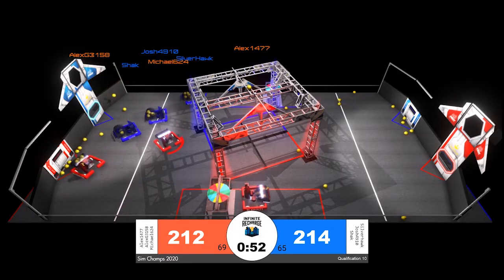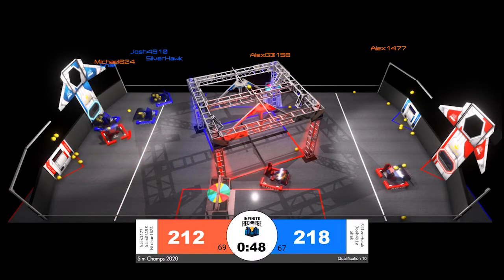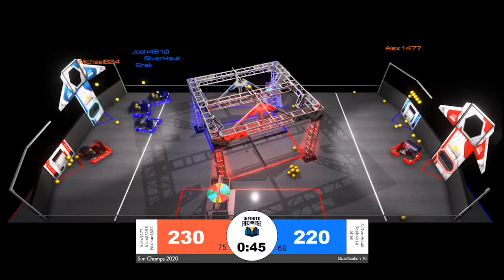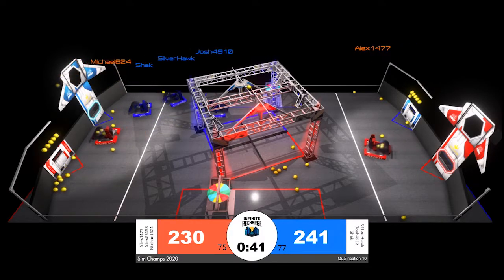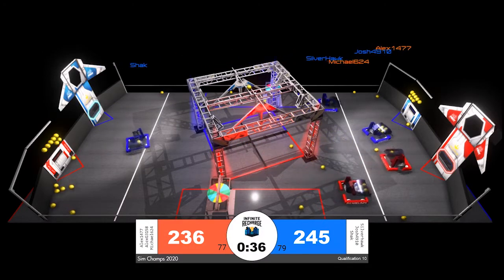Blue alliance with only a two point lead with less than a minute to go — that lead despite the fact that the blue alliance have scored fewer power cells. This is showing us that whoever is driving these blue alliance robots are doing a great job of being able to score not only in the outer port but in the inner port, to earn the extra points that come along with it.